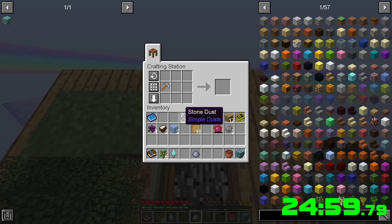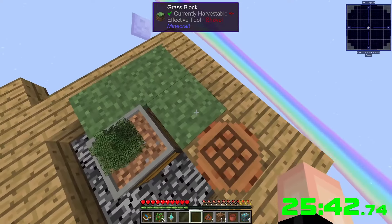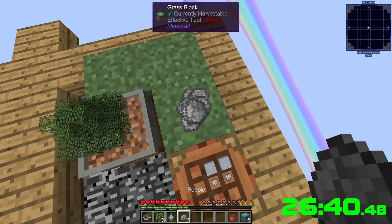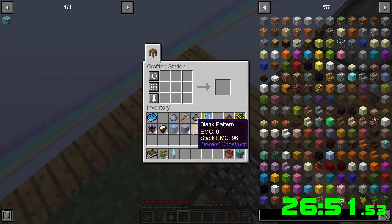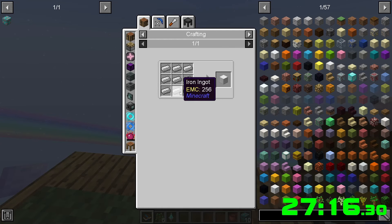We're gonna smash all our cobble. We're kind of tight on wood but getting there. Now we can get more cobble. We're looking pretty good. We need more stone — thanks to the auto clicker we're gonna be fine. There's another one. We just need a little bit more — there we go, ten! Now we need iron.